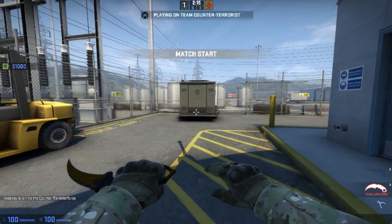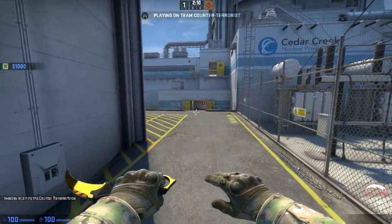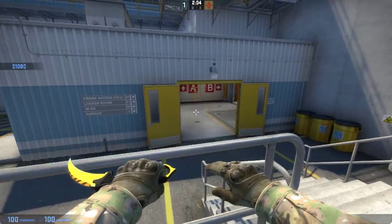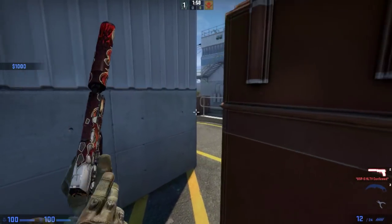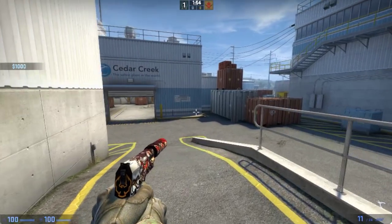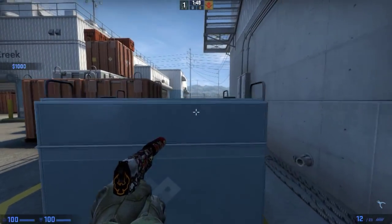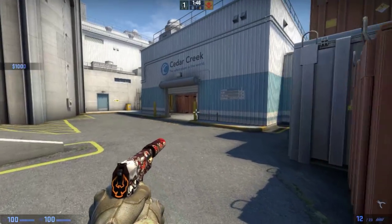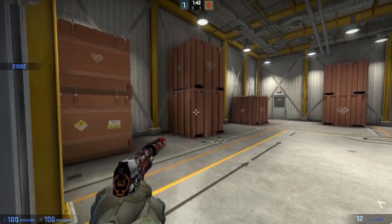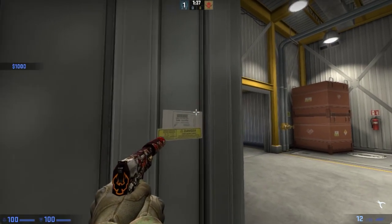What do we have here? CT spawn is pretty much the same kind of setup. First new addition — we have a box. Peeking is gonna be different, quite different. There's no back way. There's a lot of new hiding spots.